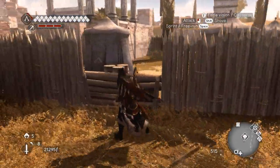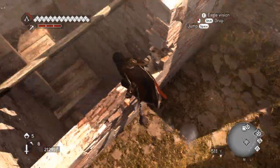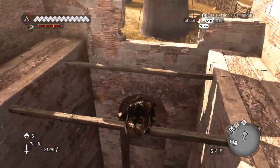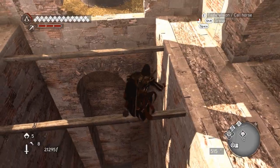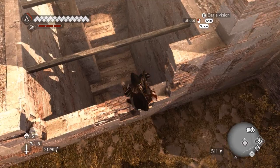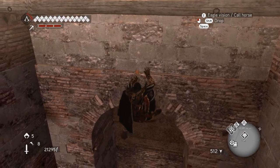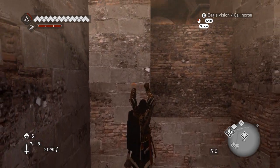I must be missing some — maybe it's over here. There we go, very good. The only question is how do we get in there. Is that something we can drop into? Yes it is. Alright, drop down, grab on. I think I see a ledge right there that I can grab on to.